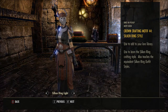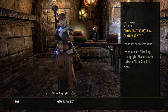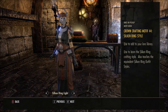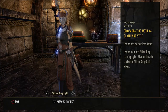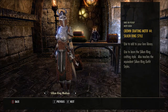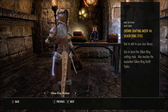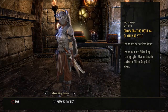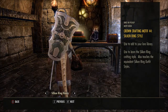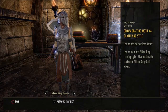Another motif — the Crown Crafting Motif 44, Silken Ring style. This is obtained through the Cradle of Shadows dungeon run. Here's the light version, then the medium armor — I do not like that breastplate, but the helmet's alright, I like the hair bit sticking out. And then there's the heavy armor — that shield is massive. With the medium armor and the breastplate I mentioned, I could dye it to make it look a bit better in colour.